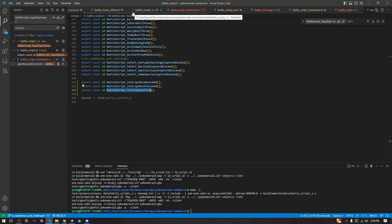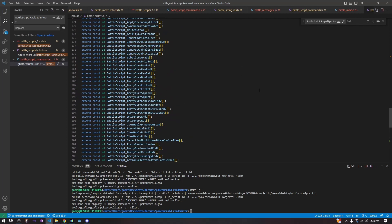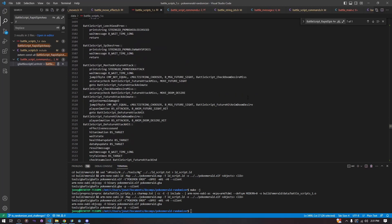Also read through what the expansion developers did to create new battle scripts, new various effects, and new move effects, because they've implemented around 500 to 600-plus moves. If they haven't covered something similar to the move you're trying to create, I would be shocked. There are probably bits and pieces of different moves you can piece together to create your own battle script and battle effects.